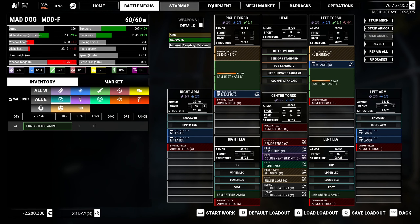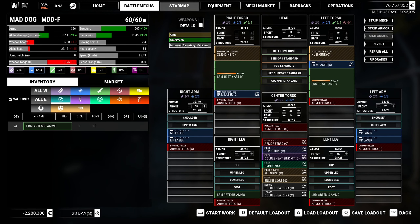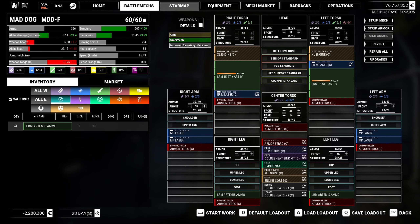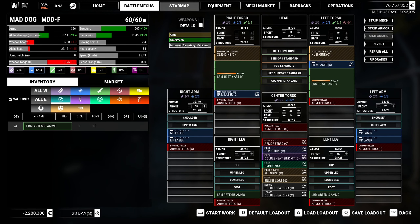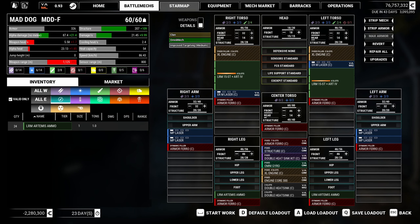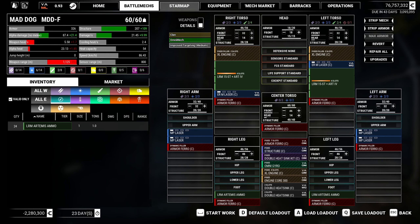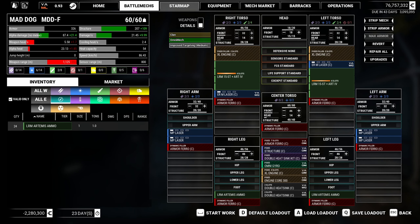I had a request for a Bushwhacker. I don't believe it's part of the mods I currently have installed, but there is a mod for extended Inner Sphere mechs that adds the ones missing from MechWarrior Online. I think the Bushwhacker is part of that. If that's something you wanted, I will look into getting it installed for next time, and hopefully it won't bog down the system too much — it's just a few more mechs.